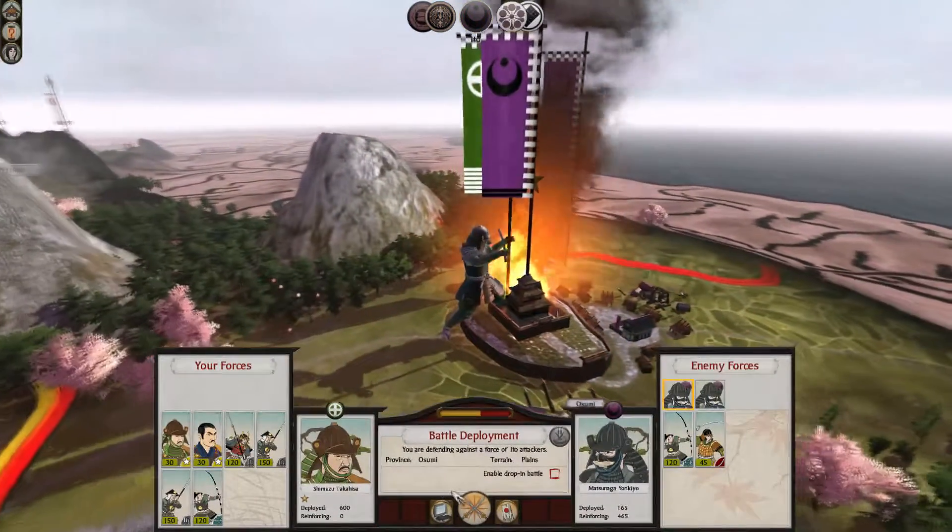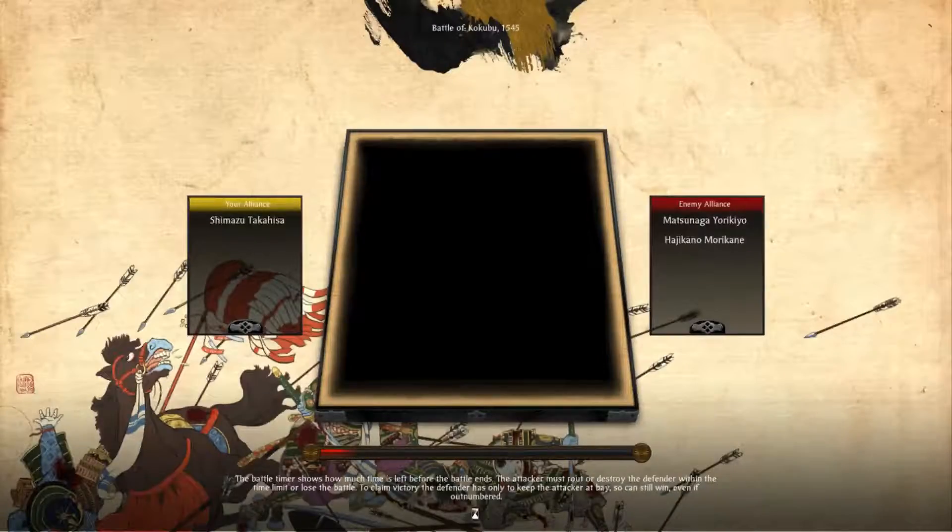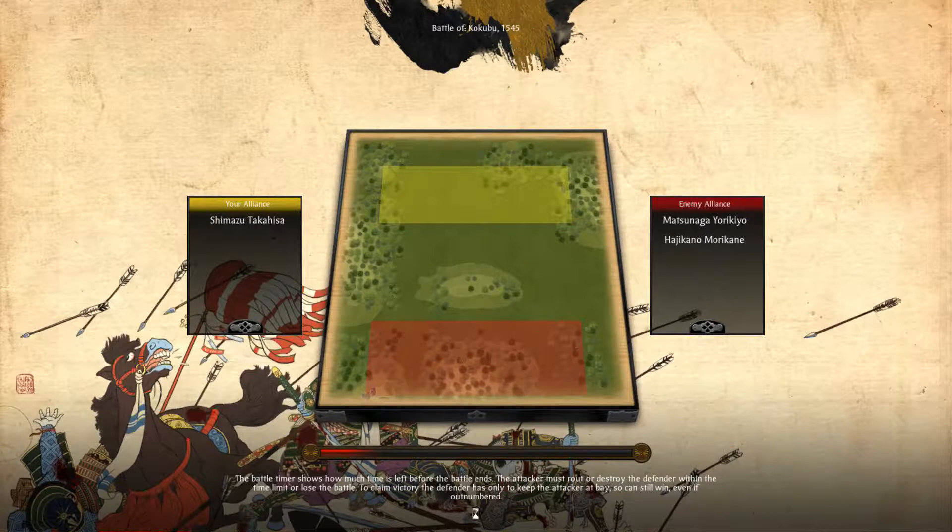Doesn't seem like we're gonna get much of a hill though. I can never tell with these maps. Is this a hill in the middle, and then hills over here? Normally light color is lower and darker is higher, so maybe these are valleys. We'll see. It's not like I have that many archers anyway.